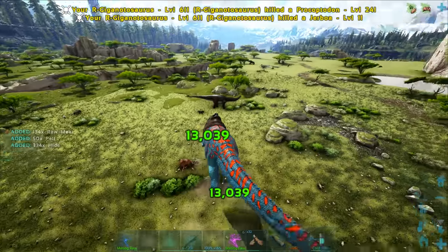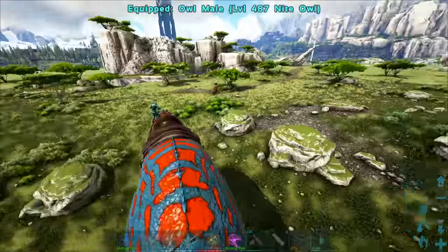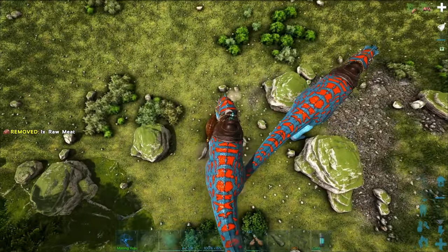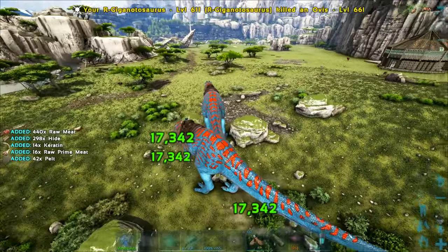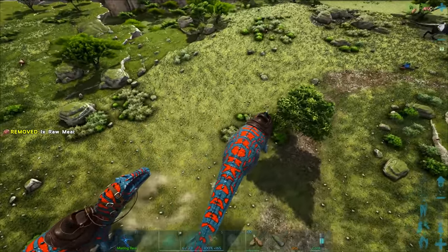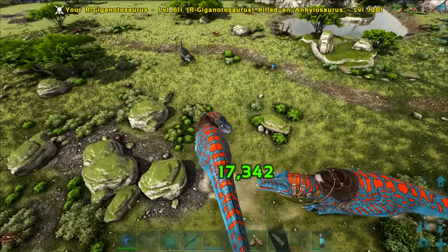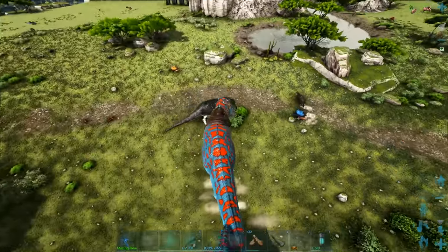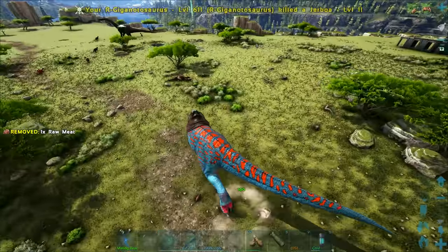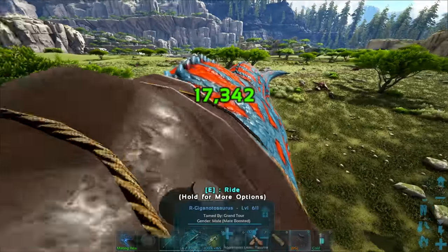The only thing I can really think of doing with this thing is maybe going and fighting a Titanosaur — it could potentially work. I do also have a mate for it. Let's go ahead and chuck this one out as well and see them together — I want to see what the mate boosted damage is. It's probably going to be like 17-18k. Mate boosted it does 17k. Pretty amazing. They can even be leveled even further — I think it was 62 levels pumped into this one, so we have an extra 20 levels that can go into these dudes, which is definitely going to add up to close to maybe 19k when they're mate boosted. Maybe we'll also get a Yuty buff as well.